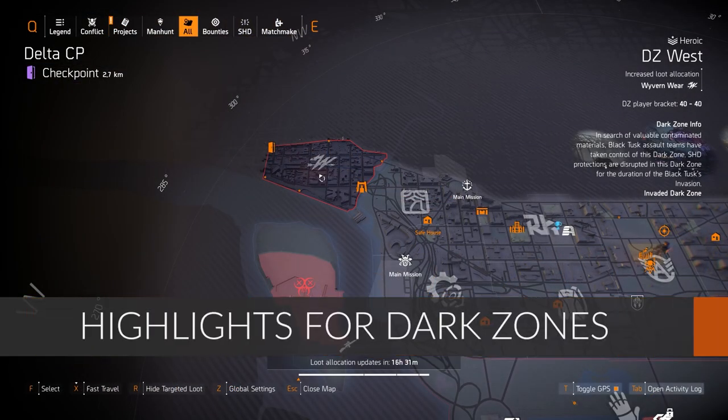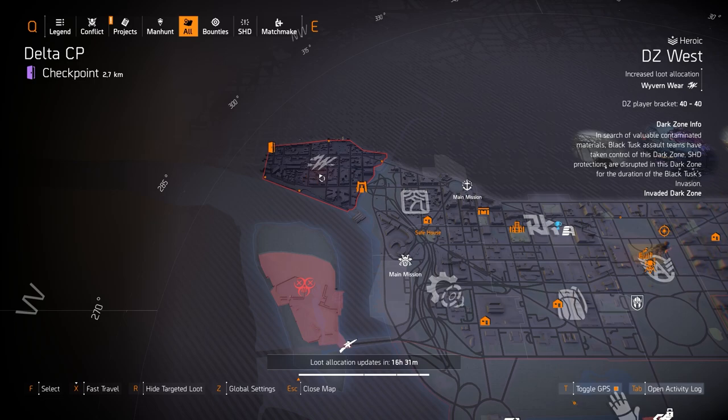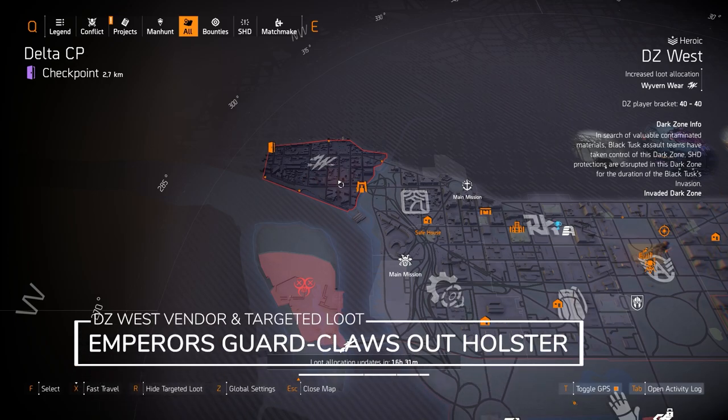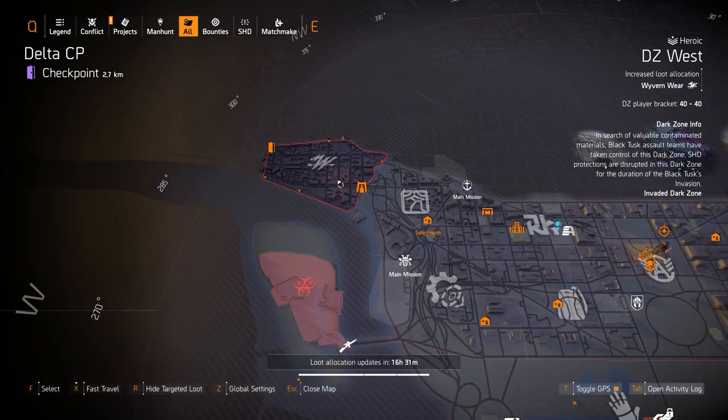We're over here in DZ West. In the DZ West vendor, you can get the Emperor's Guard knee pads. They roll with one skill tier, one percent armor regen, and hazard protection. As far as Wyvern Wear targeted loot goes, you can get the Claws Out holster, which gives you 500% melee damage and then I believe it's 10% pistol damage. That's definitely worth picking up today.